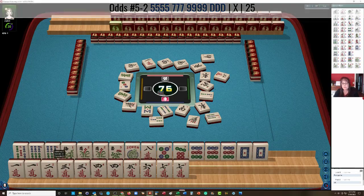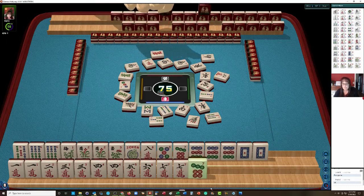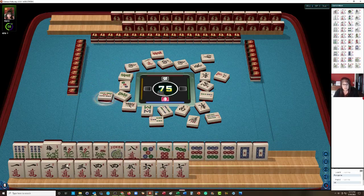We have a pair — we don't need the 6 Bam. We might be able to do a Joker exchange there. So I think the 5 Bam can go next. 2 crack, 1 is out. Red dragon. Oh, 7 dot — 5, 7, 9 dragon there. Let's let the 5 go — 5 Bamboos. Alright, let's think about these flowers: 1, 2, 3, 4, 5 — 3, 4, 5 — one suit.